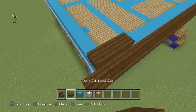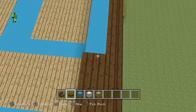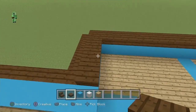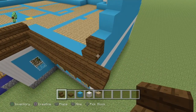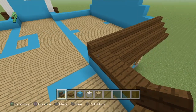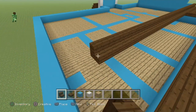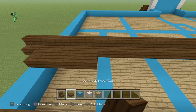Grab some dark oak wood slabs and run them all along. We need to line this up all the way to where the next level of stairs are going to be placed. Once you have a visual of where the next line of stairs goes, bring it all the way over and once completed, you can easily build the pyramid from there.